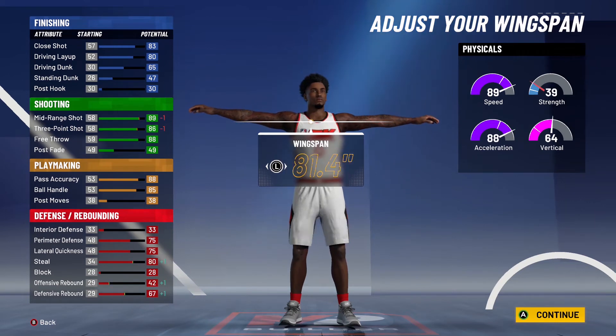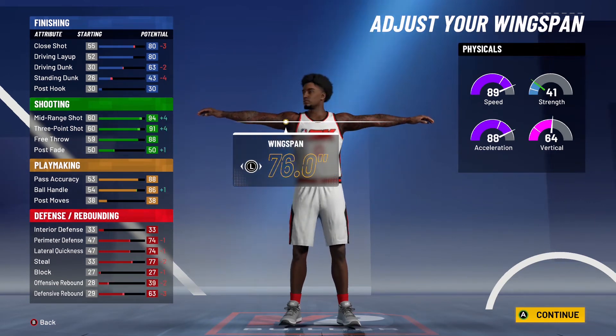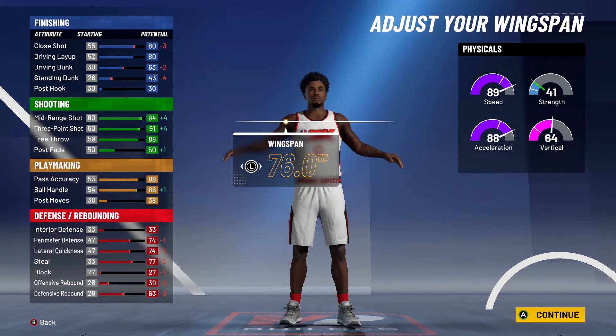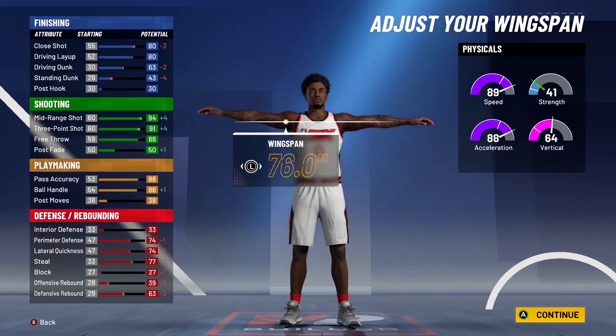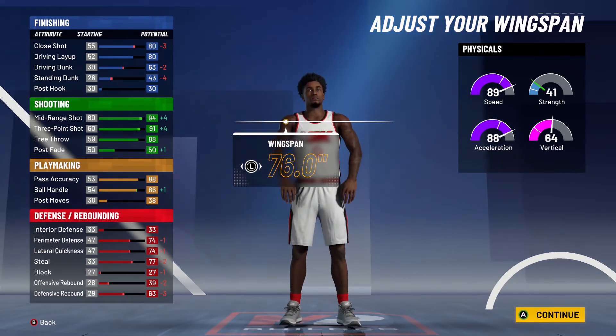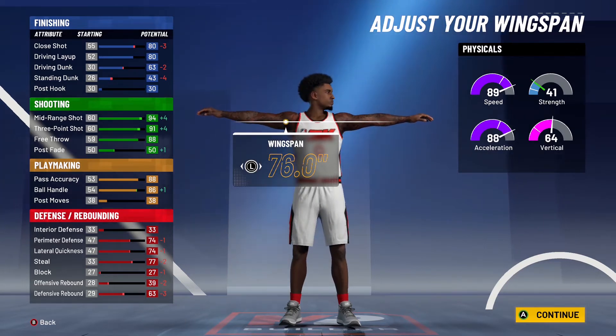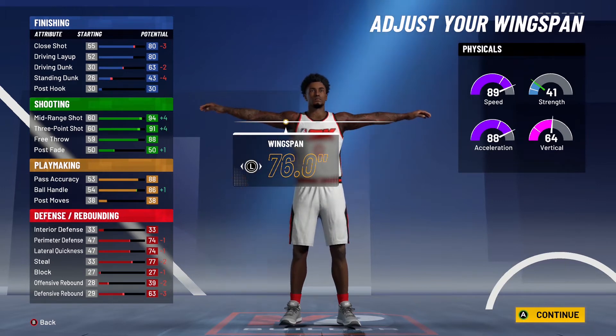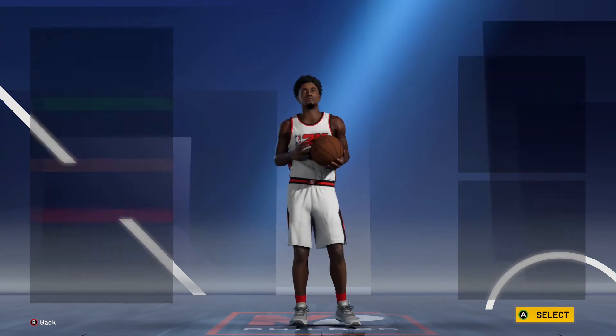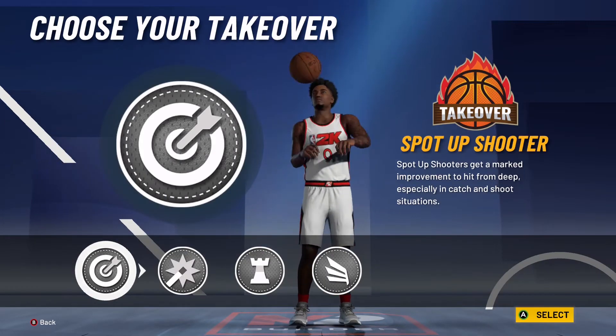For wingspan, if you max it out it hurts your shooting but increases finishing, so put it to the lowest. Lowest wingspan gives you plus four three-pointer and plus four mid-range, putting you at a 91 three-pointer and 94 mid-range. If you're 99.9 overall, you'll put mid-range to 99 and three-pointer to 96. It also gives plus one ball handling, putting it to 86 — at 99.9 overall that goes to 91. For defense, it decreases minus one from perimeter and lateral quickness, but at 99.9 overall you're still at a solid 79.